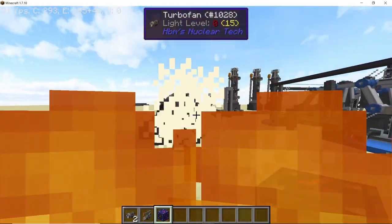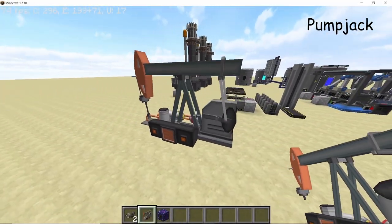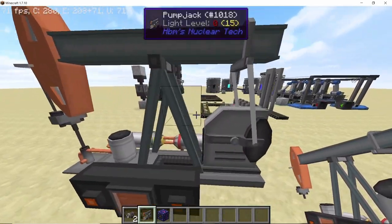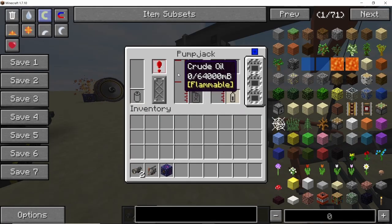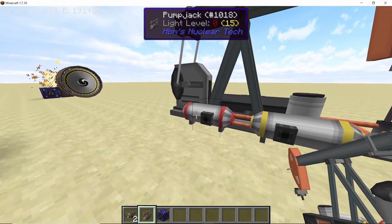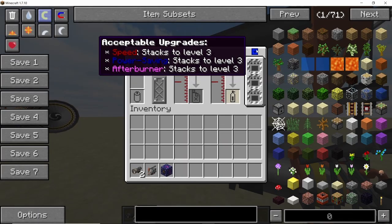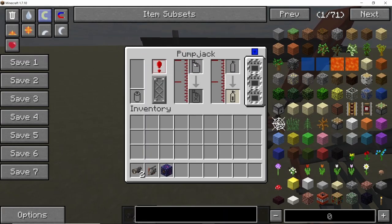The final item is the pump jack, which has been completely reworked visually — it looks much cooler than before. The internal GUI has also changed: there's an inner power buffer, crude oil and natural gas outputs, and it now accepts speed, power, and afterburner upgrades. It can even produce its own power by burning natural gas to power itself.